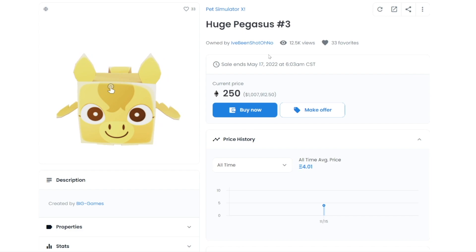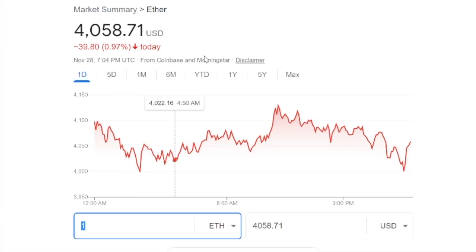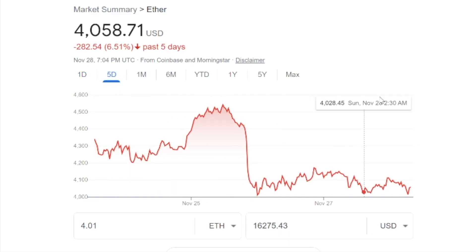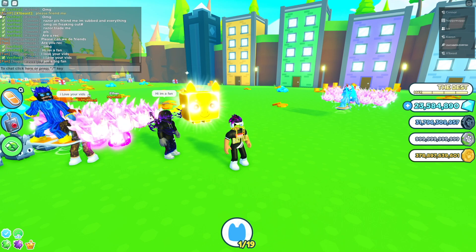Pet Simulator X was doing NFTs. This is number three. Here's the owner — he's actually in my game right now and he's selling it for one million dollars. He got it for 4.01 wETH, which is the same as ETH. If we convert that to dollars, 4.01 ETH is around $16,000, and that's with Ethereum going down in price. Before, it was probably worth around $17k. The auction was going on when ETH was higher, so it's around $16–17k for this pet.